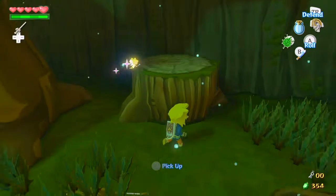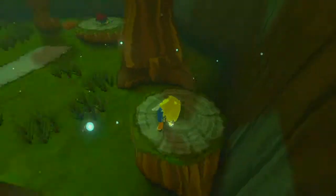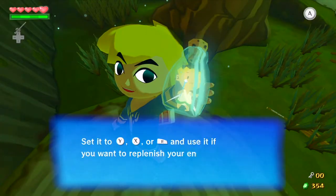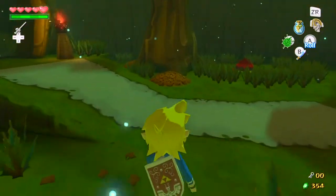When you see a pile of leaves, you can use your Deku Leaf to get rid of them. There's a fairy in here, and we're gonna need a fairy for later on, so I'd recommend holding on to at least one extra one.